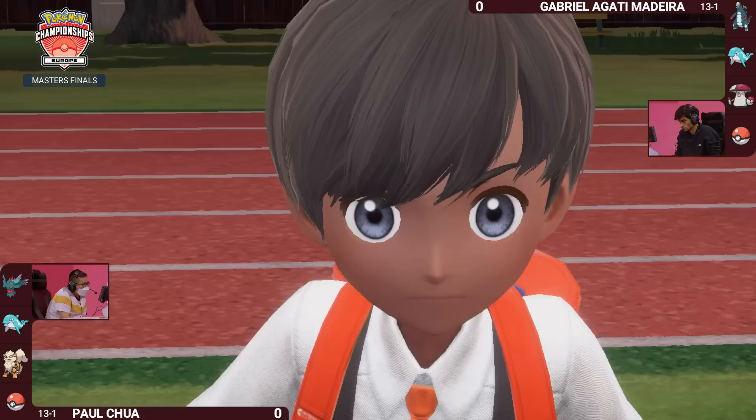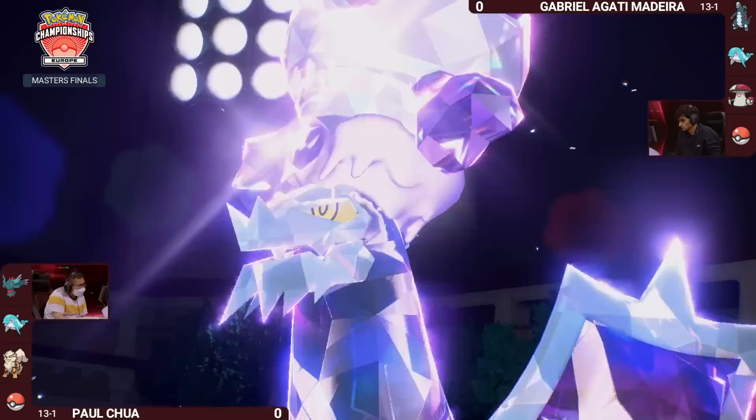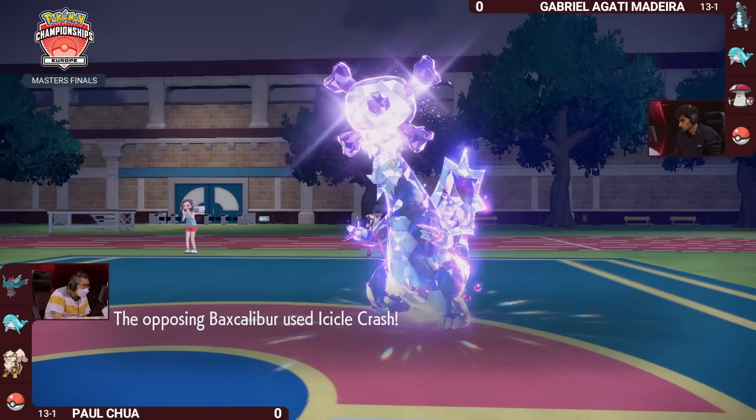The Arcanine is switching in here — this is one of the ways Paul can start to try to keep Baxcalibur in check. Baxcalibur has the Clear Amulet item, which will not allow the Intimidate drop to lower its attack stat. And to add insult to injury, it's gone for the Poison Tera type, meaning it isn't going to resist those Fairy-type attacks.